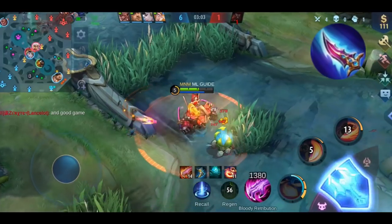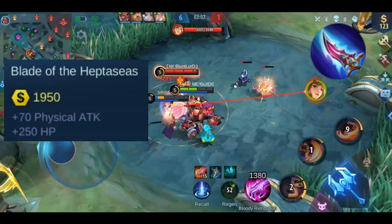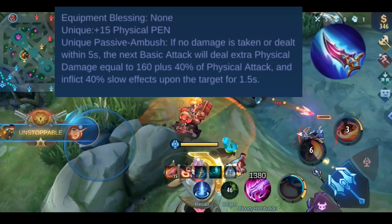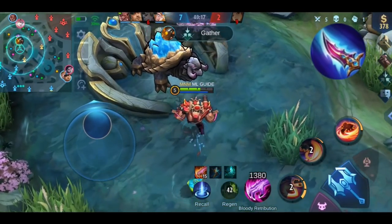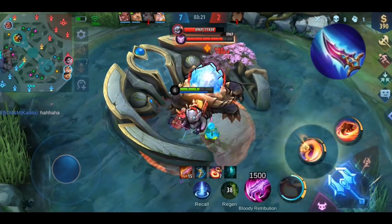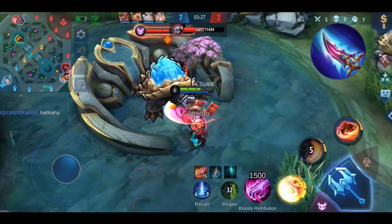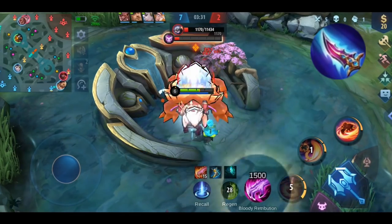Now let's continue with Blade of the Heptacese. The stats: you get plus 250 HP and plus 70 physical attack. It also gives you plus 15 physical penetration — not 15%, it's a fixed amount. If the enemy has 40 physical defense, it gets reduced to 25. If the enemy has 0 physical defense, it drops to minus 15, and you deal more damage than calculated. So this effect is more useful in the early game.